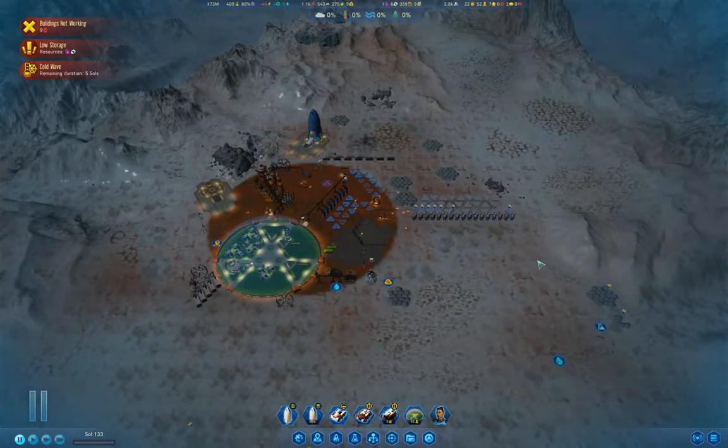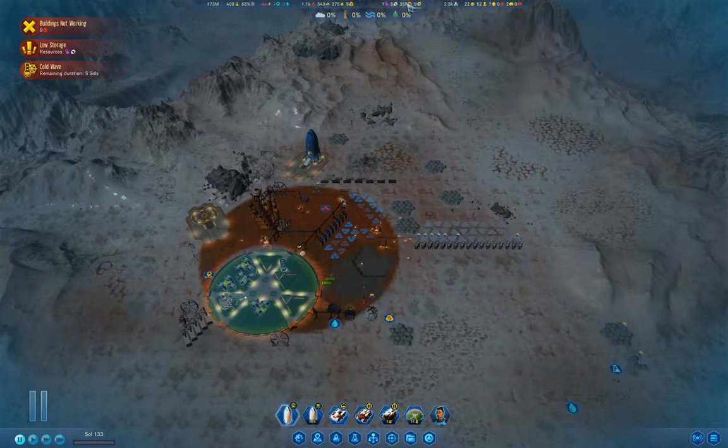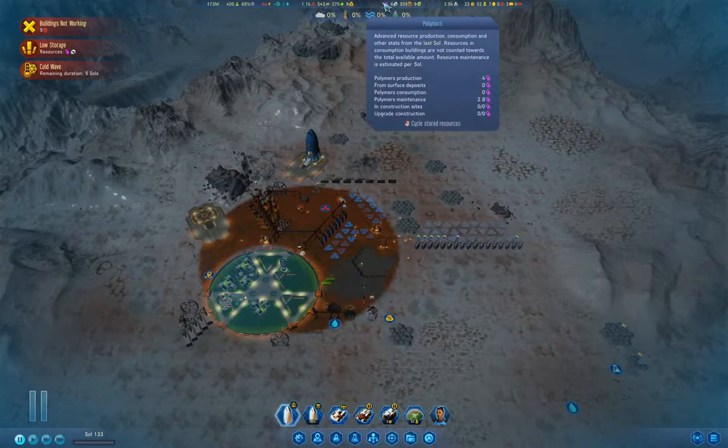Hello everyone, welcome back to Surviving Mars. This is 1075% difficulty. We're in the middle of a cold wave and we're up 10 colonists from the founding. We're short on polymers and that is of course an issue.